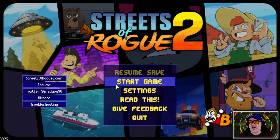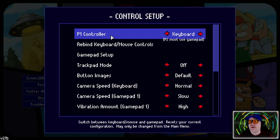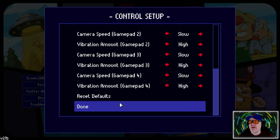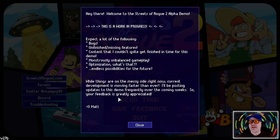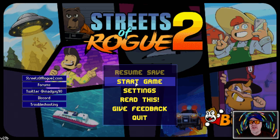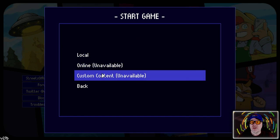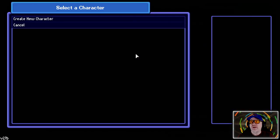Let's go to settings first - control setup. We'll figure it out as we go along. Let's read the splash screen. So we can start a game: local game is what we're going to do; online is not available; custom content is not available. We've only got one choice and we've got one player.